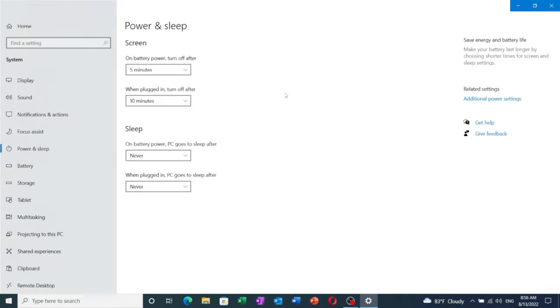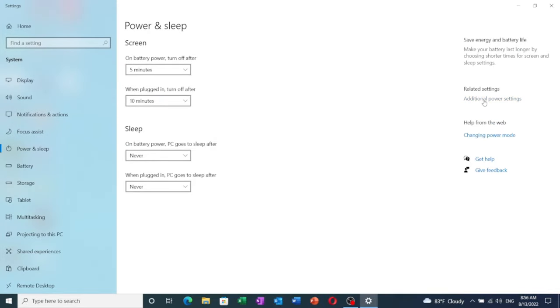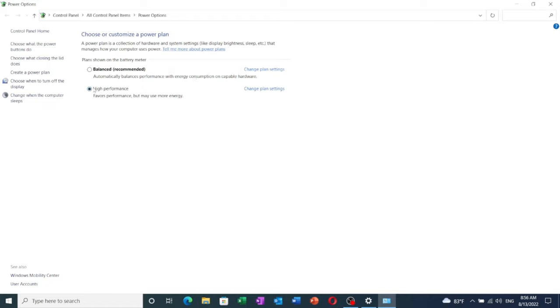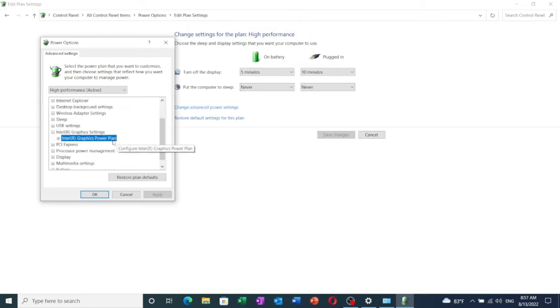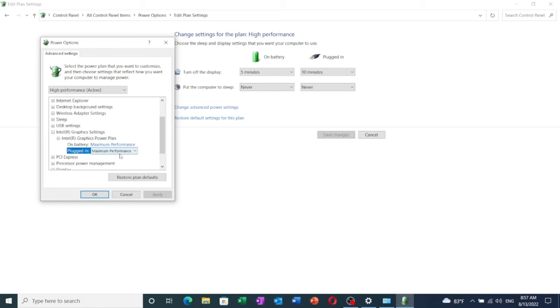Next, search 'power and sleep settings' in the Windows search bar, go to Additional Power Settings, and select your power plan as High Performance mode. Then go to Change Plan Settings, then Change Advanced Power Settings, and make sure your Intel HD graphics settings are set to Maximum Performance.